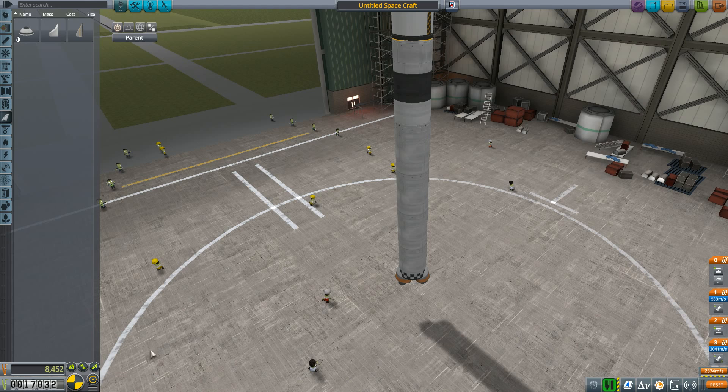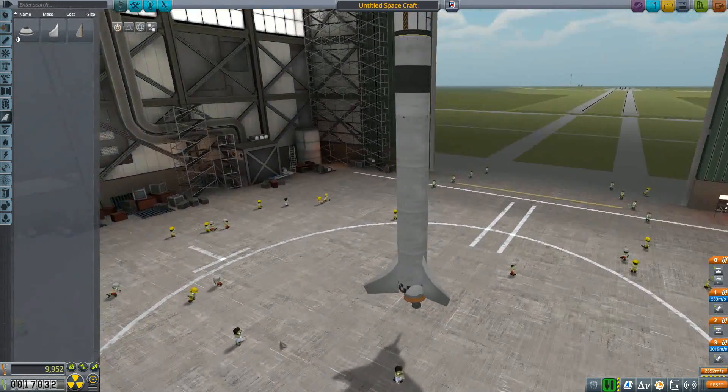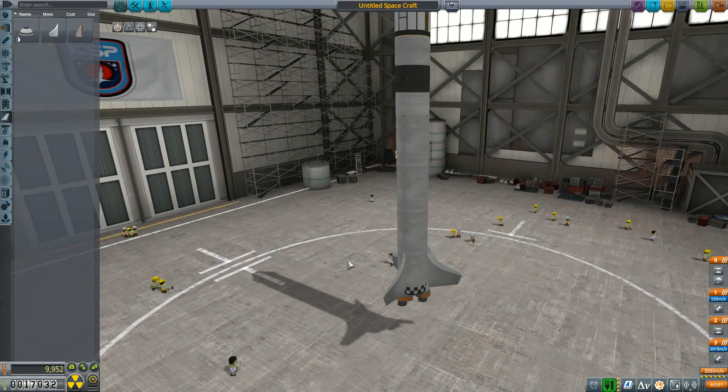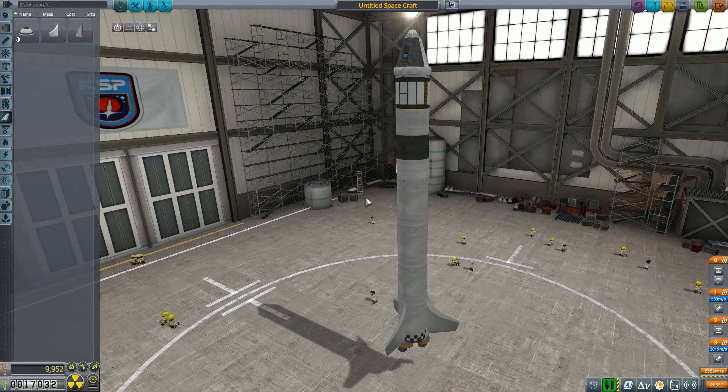How much funds do we have? We can do about two launches like this, almost — not anymore. This one has to be right, otherwise we have to take on another contract, which we cannot take.